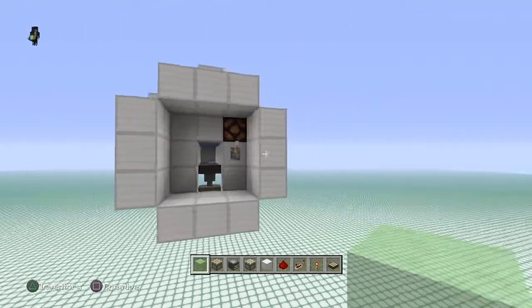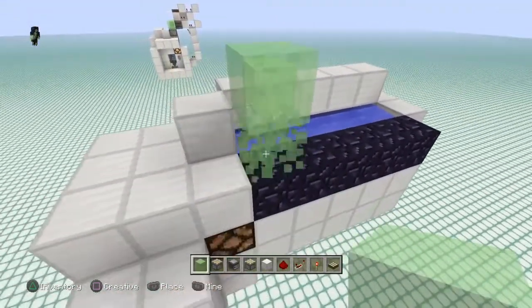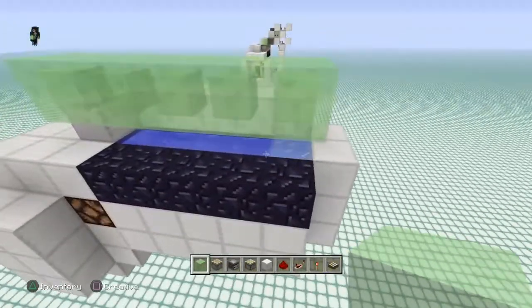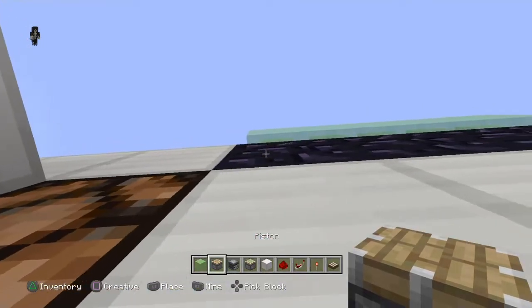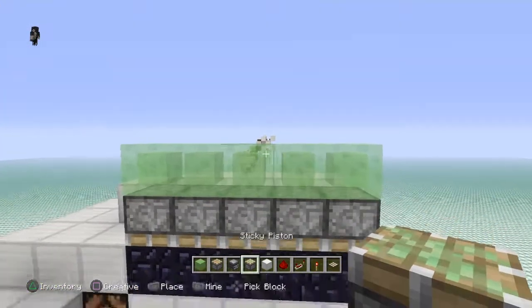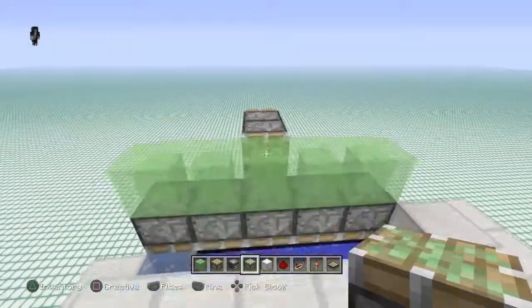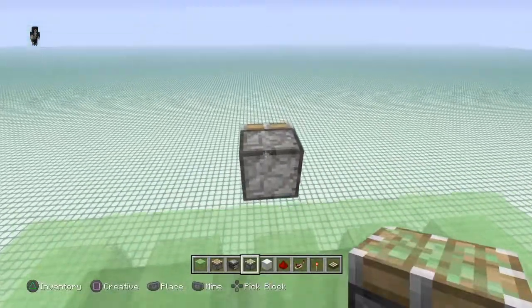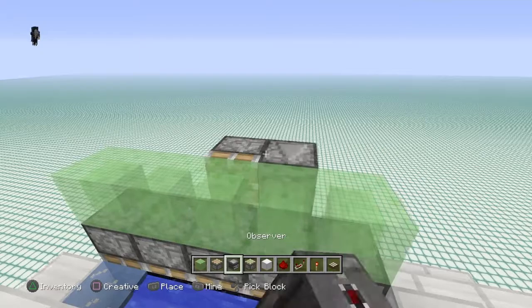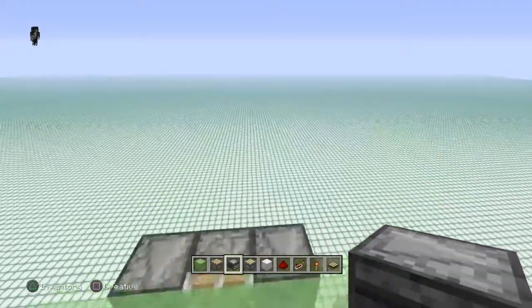Once you have your front all boxed in like this, go ahead and come up top. You're going to go ahead and place in some slime blocks — two blocks up just like this — and bring these all the way across all of your obsidian blocks. Next, go ahead and break out your regular pistons and place these on the bottoms of all those slime blocks. Grab your sticky piston and place that one in this direction right there. Go ahead and place in some observers on the side of that sticky piston, just like this, facing inward towards your slime blocks.